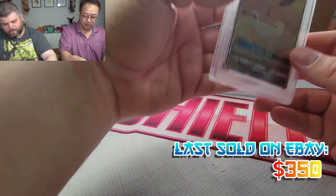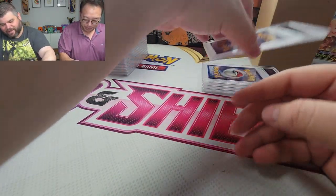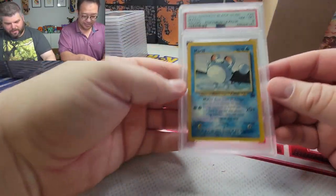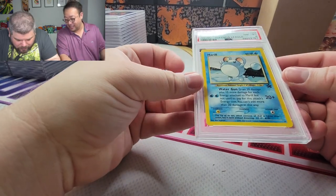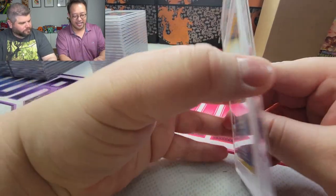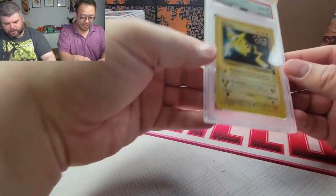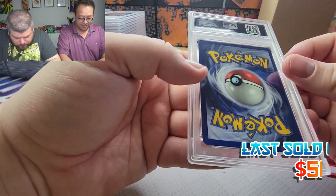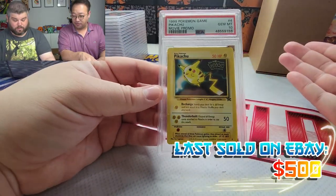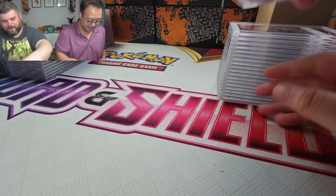I actually got one of these for you, so make sure you take one. The fat promo Eevee got a PSA 10. Marill PSA 10, PSA 8 Marill — here we go again with the promos. I don't understand how these promos did so bad. Pikachu got a 10 — these promos were loose in a pack, so there could be some surface issues. Surf Tow PSA 10 — the important ones got 10s, that's all that matters.